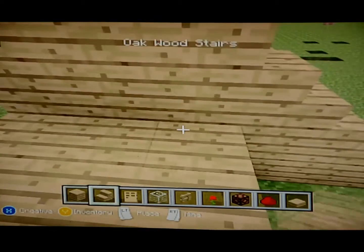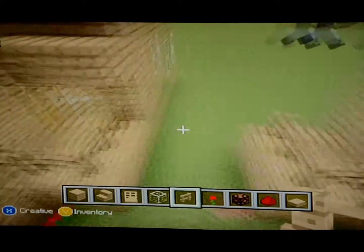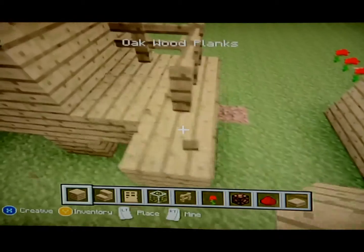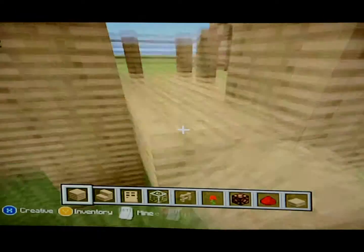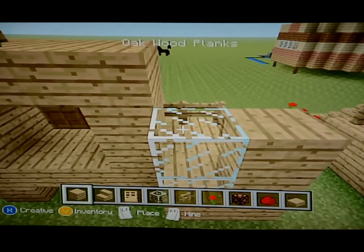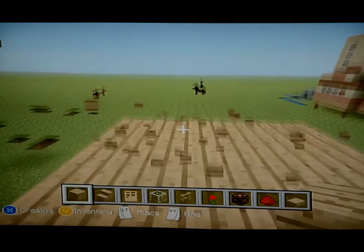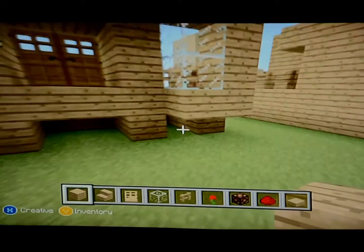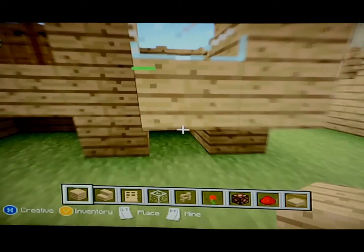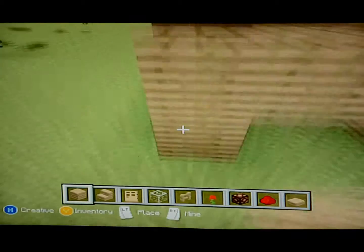Get your fences out and stick them all over the place. Get some wood like that. You're also going to want to fill that space with two blocks of glass up. This is really frustrating — we've only got about six minutes left of this video, so let's get this over with.